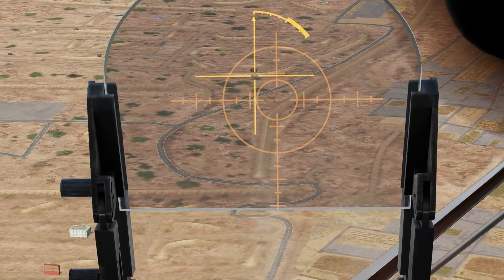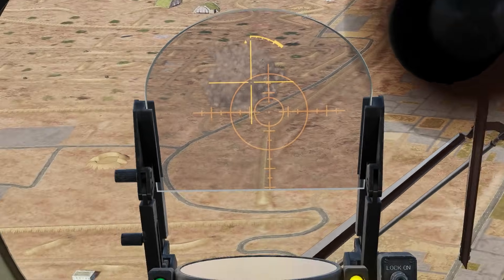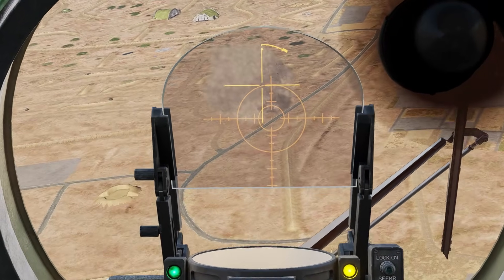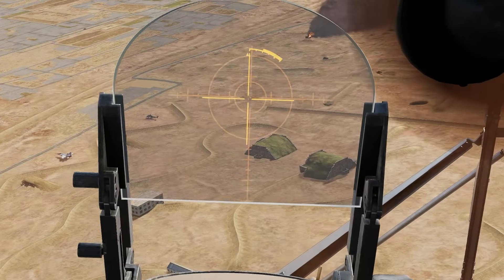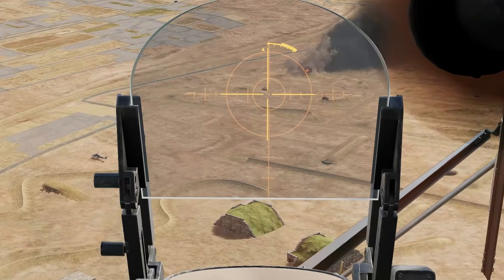In DCS, we can experience what a huge difference it makes for air-to-ground warfare to have CCIP — giving you a death dot so you just need to put the thing on the thing and shoot.